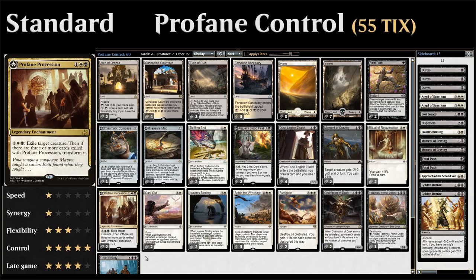We have 2 copies of Profane Procession to complement our other removal spells. This is also a card that forces the opponent to overextend with a whole bunch of creatures at once, which is where we can punish the opponent with our sweeper effect.